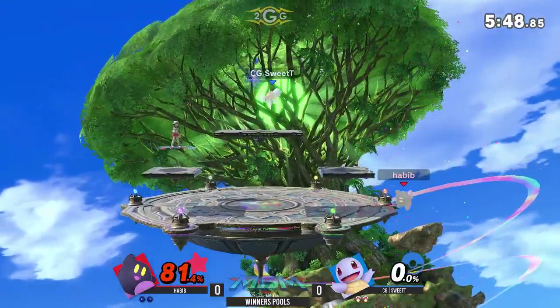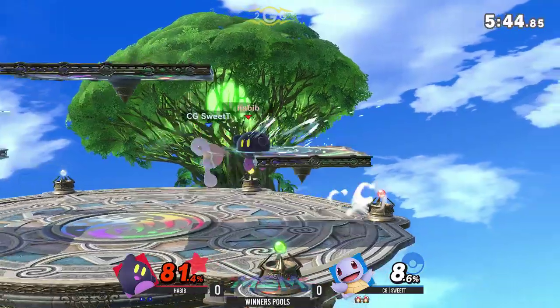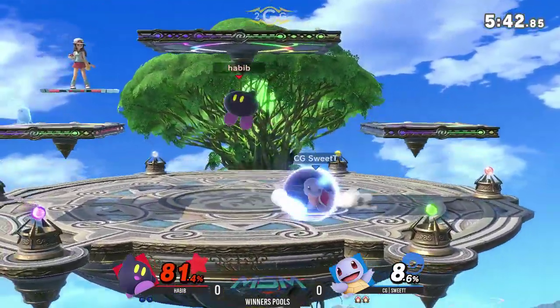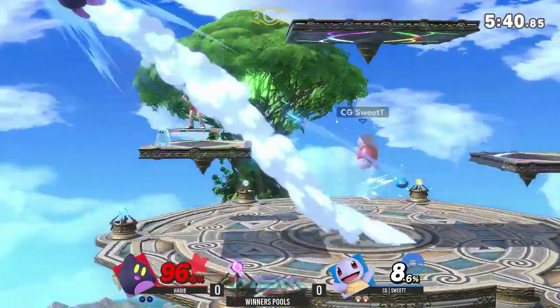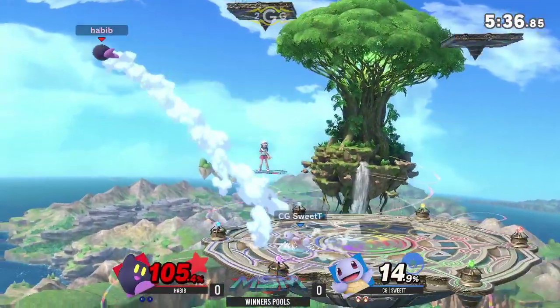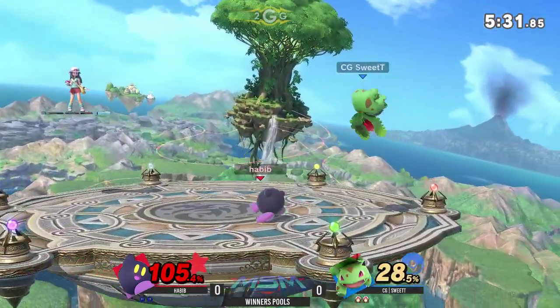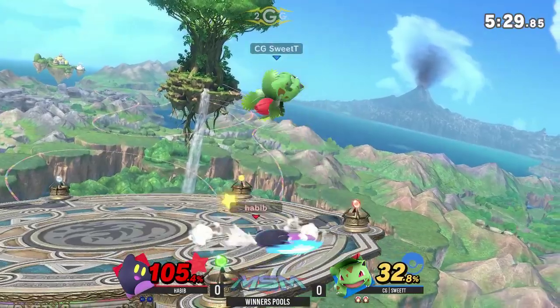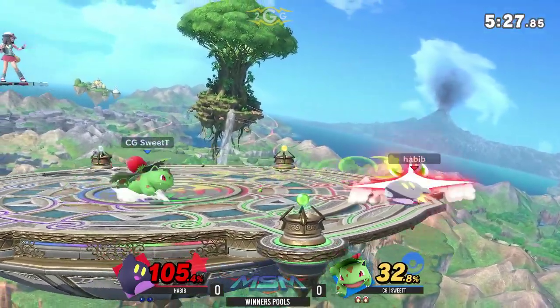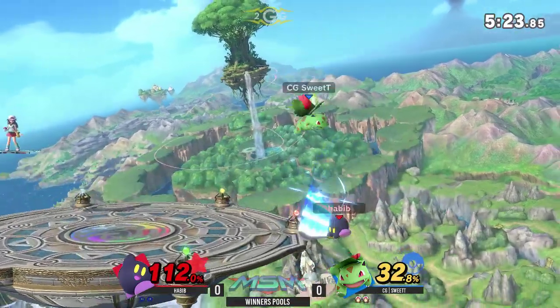He goes down there with the dare. I liked it, but 81% and Squirtle's back down. Sweet T is not a player to let that slip by so easily. He's like, 'Sure, you got that — that's cute, but I'm Sweet T. I'm on the PR, I'm number 16.' I think I got that right. But he's going to go for this down air, and he needs to be careful of that up special.